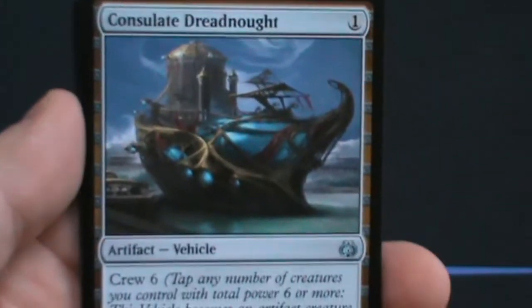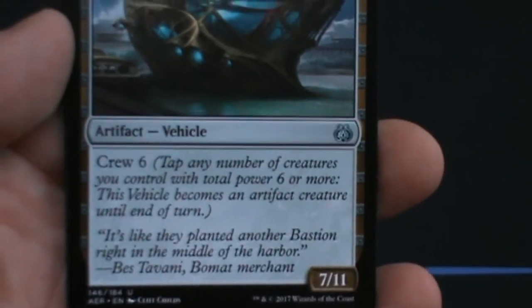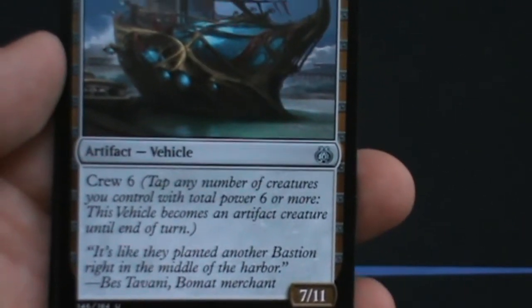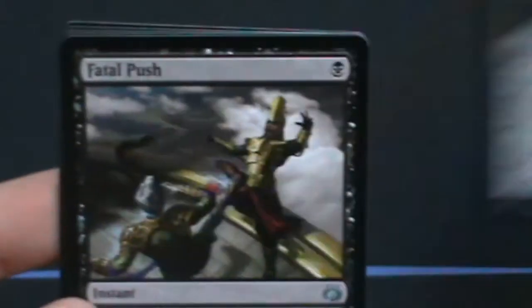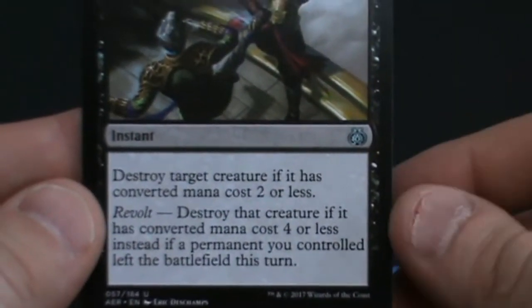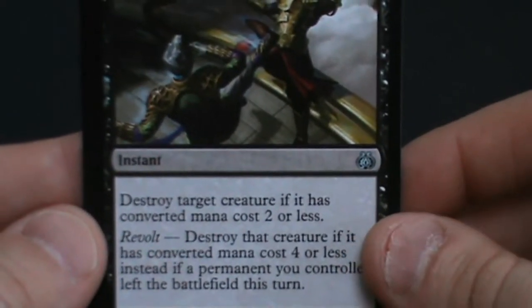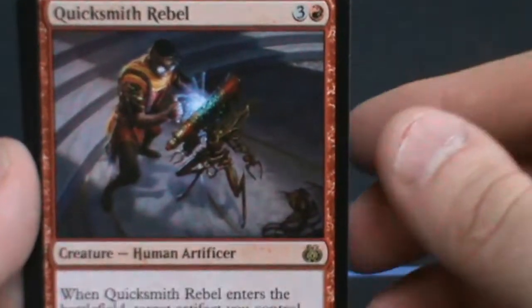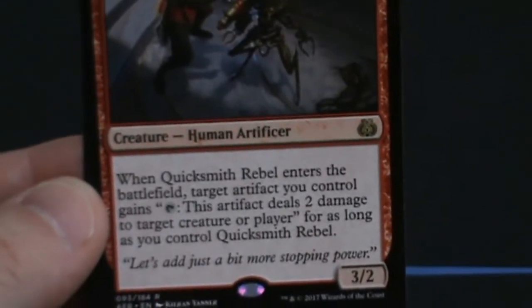Consulate Dreadnought — a 1 mana artifact vehicle, a 7/11 with a crew ability of 6. Steep crew cost, but cheap to play. It dies to Fatal Push, so you never have to worry about it — but if you can get aerial or siege modification on it, it gets ridiculous quickly. Speaking of which, we also pulled Fatal Push! A 1 black mana instant — destroy target creature with converted mana cost 2 or less. If revolt has been triggered, you can destroy a creature with mana cost 4 or less. Very strong. The rare is Quicksmith Rebel — 3 and a red, human artificer, 3/2. When it enters the battlefield, target artifact you control gains 'tap: deal 2 damage to target creature or player.' Basically unlimited shocks — rather sweet.